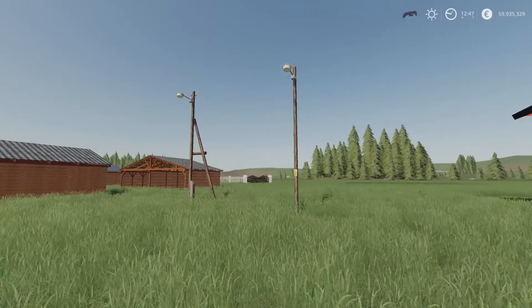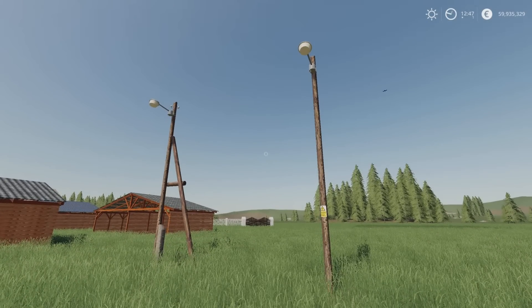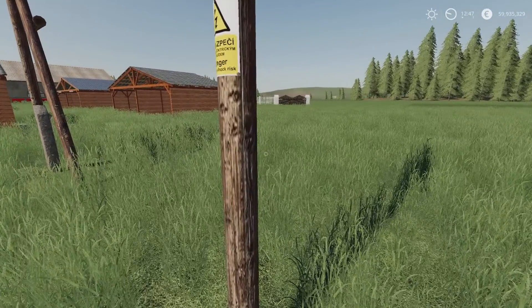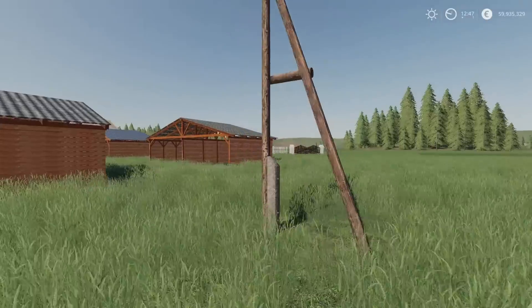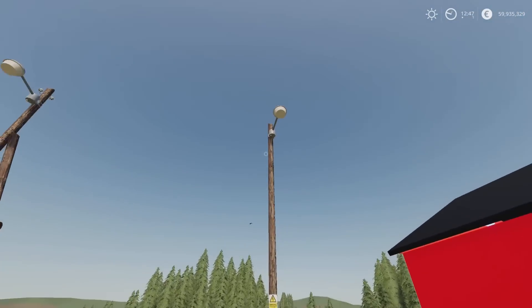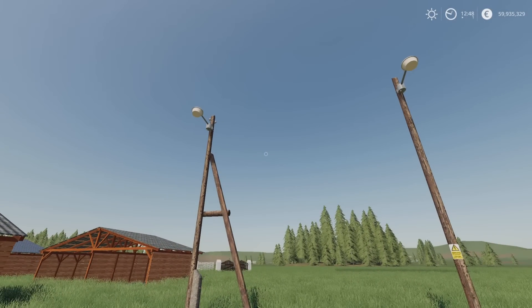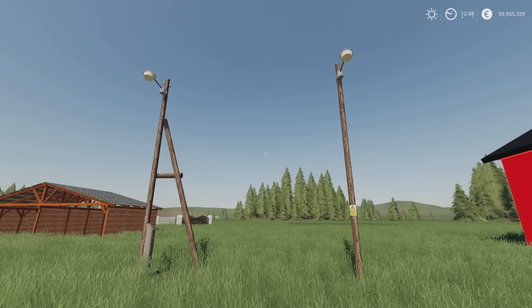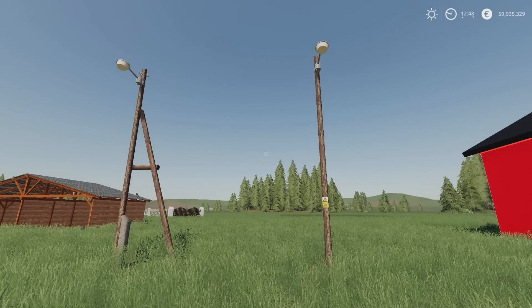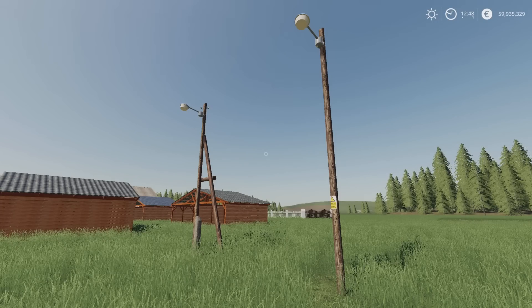Next we've got Streetlights on Wooden Poles by JZD Wawierki — two of them, under placeables and decoration. I really like the wood texturing — it looks like knotted wood, like proper telegraph poles. There's a single standing pole with a warning sign, and one with a triangular support pole. Both are automatic — they come on when it gets dark. They're 400 each.